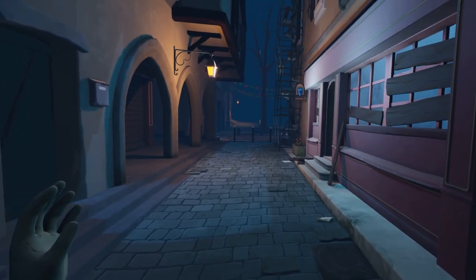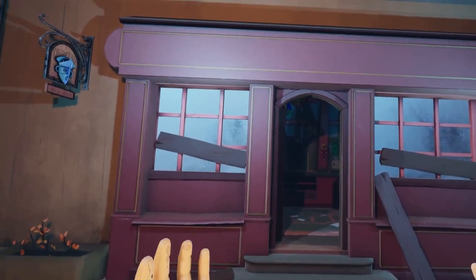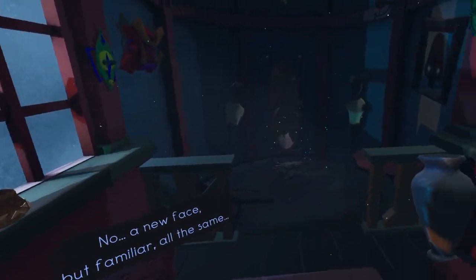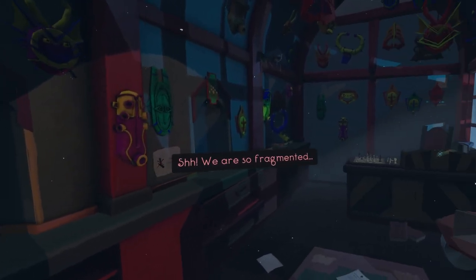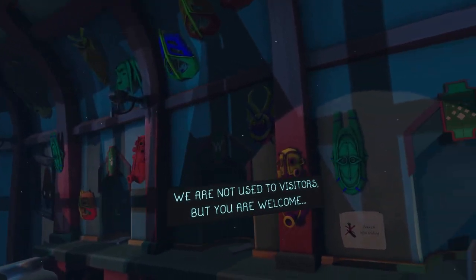Obviously we're going to go in through the door. Before we do — is this anything? Can't quite reach it. We can go down here but it's just a dead end. I really like the way that dark, obscure fog came in to focus your attention where they needed you to look. In the old days of VR, people really struggled with that in narrative games — how do you make sure the player is looking in the right direction?